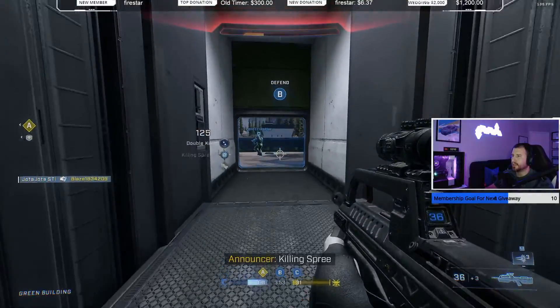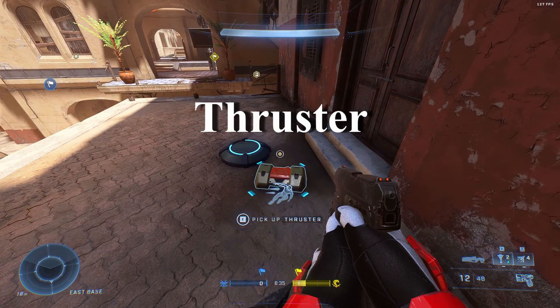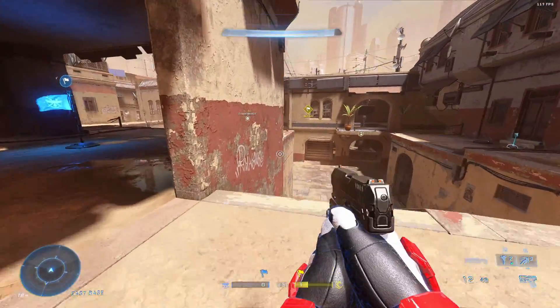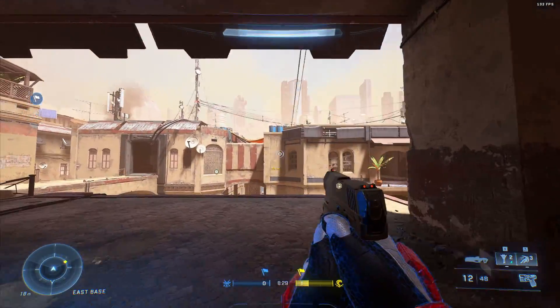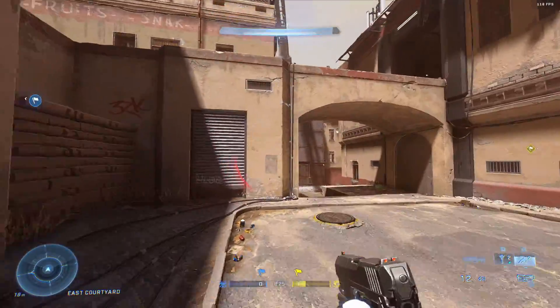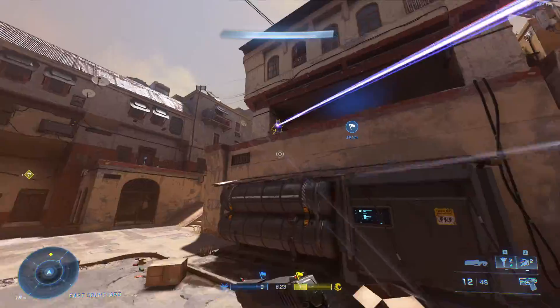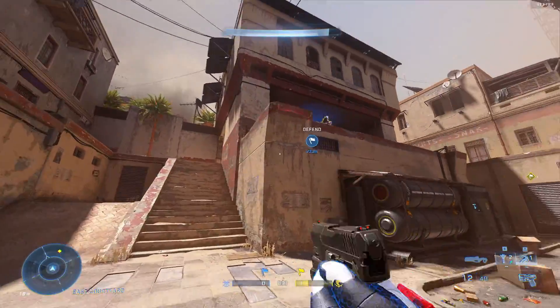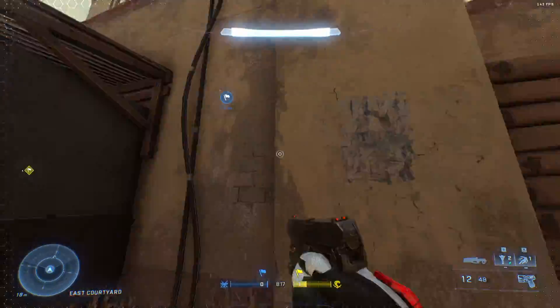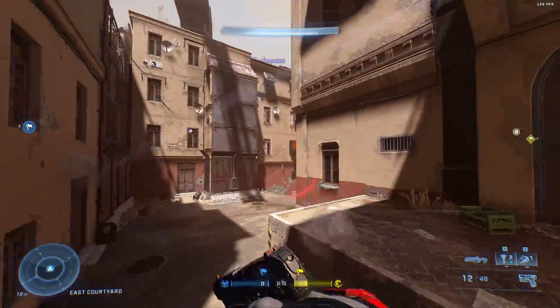The next one is the thruster, and this is going to let you thrust in whatever direction you want. For example, if you're not moving at all and you're sitting still, you hit it and it'll thrust you forward. But if you are moving and you want to jump — say you're jumping to the left — just thrust and it'll get you out of the way, throw the enemy's aim off, and could also get you behind cover.